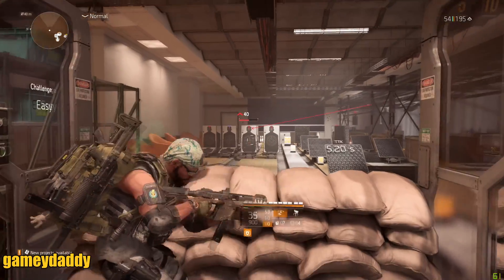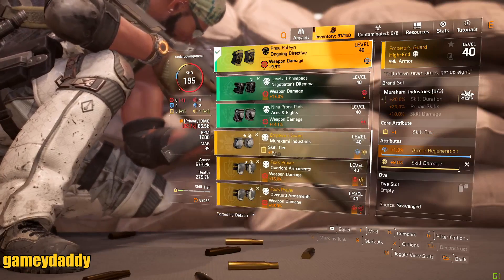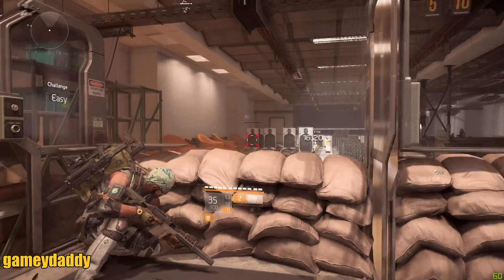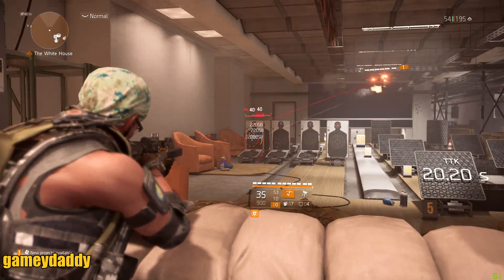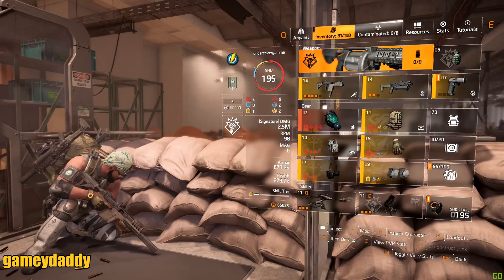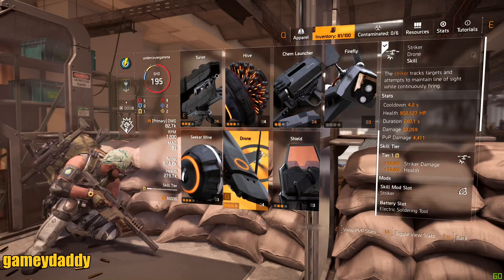Hitting that enemy, I'm doing around 16,800 damage. Now at skill tier one, if I switch to a yellow piece — also factoring in 10 extra skill damage — that number increases. Look at it now: it's 22,058 rather than the 16,000 I had just a second ago.